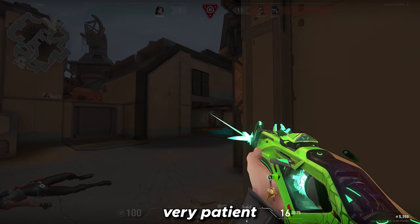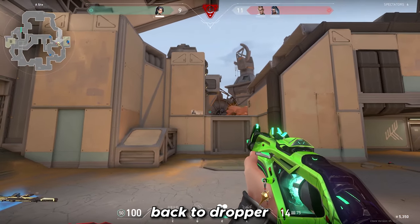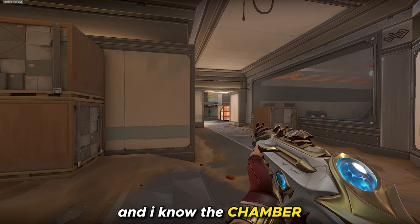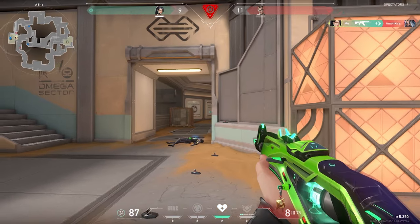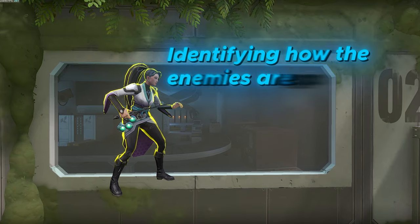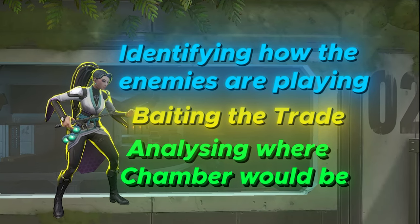I noticed Fade is being very patient, so I throw a few fake shots hoping she'll peek — which she doesn't. Because of that I decided to peek site, and Chamber TPs to safety. I immediately swing back to dropper knowing she'll peek based on how they were playing, which is a standard trade. Time is ticking and I know Chamber is holding the cross, so I'm properly peeking the common angles in A main. Just like that, I showcased how I dissected a 1v2 by identifying how the enemies were playing, devising a plan by baiting the trade and being patient, then analysing the proper position Chamber would be in.